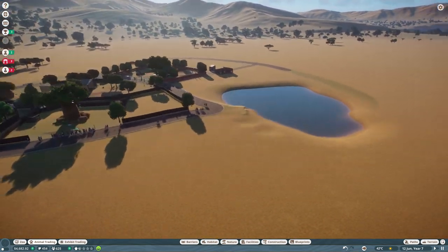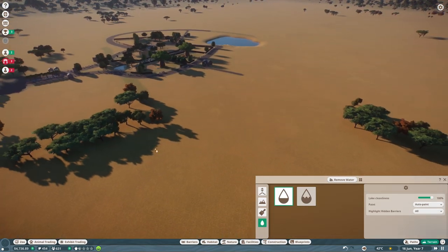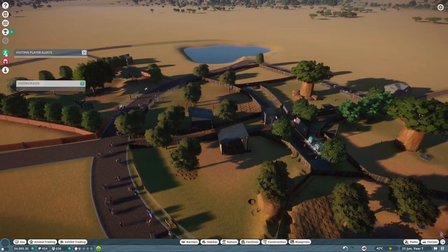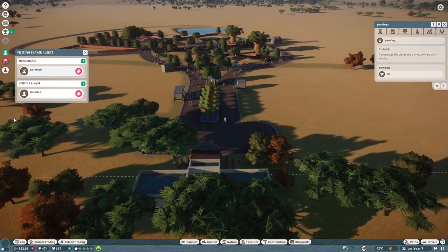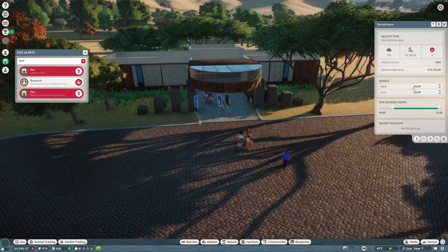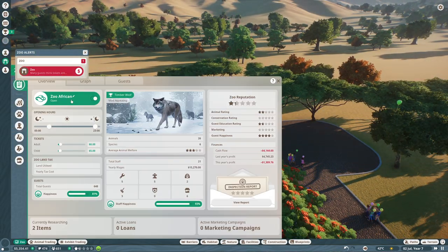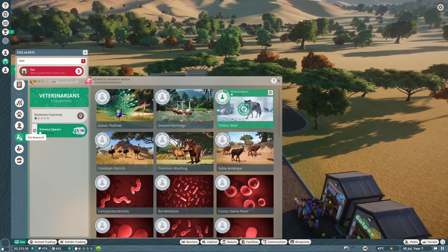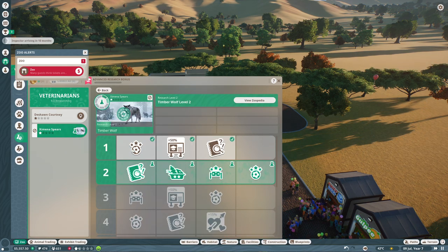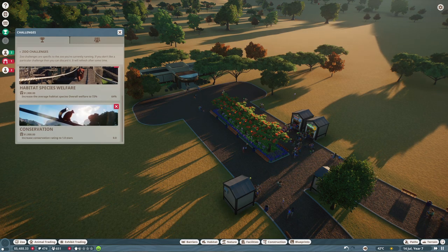I always have to check if there's a visitor, because conservation credits are so important. Many guests still think prices are underpriced, so let's increase prices a bit. And we have the first research completing now — let's collect it! Vet research done. The first enrichments for the timber wolves are now active. I thought that would trigger a mission to finish off, but it doesn't matter.